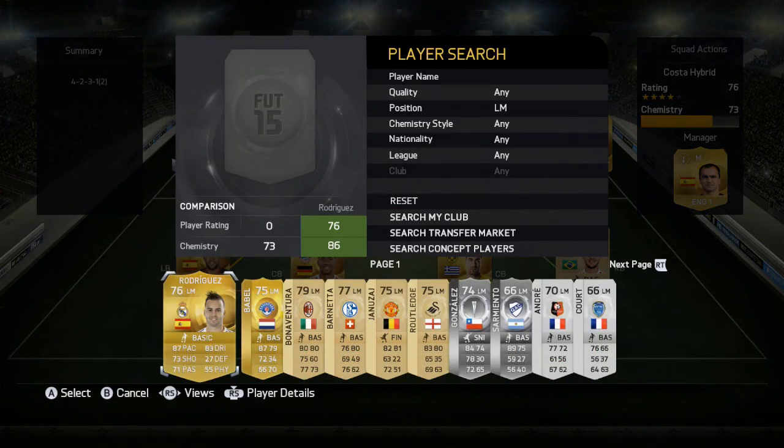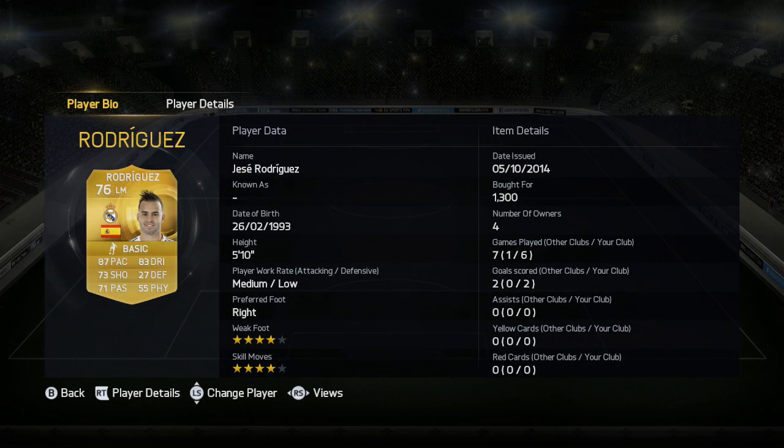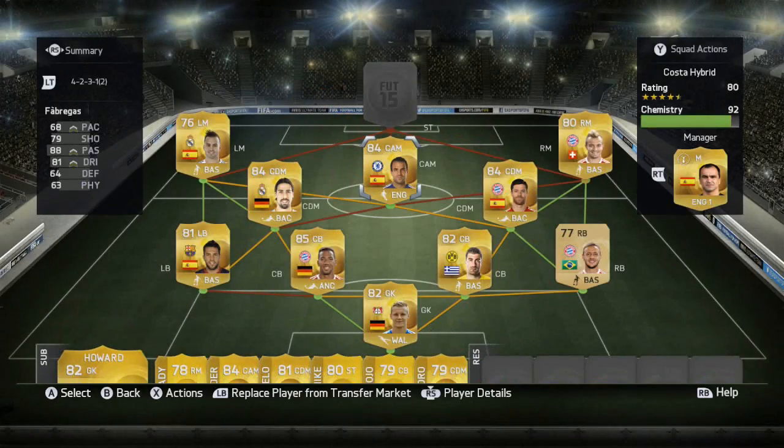Rodriguez has 87 pace, 73 shooting, 71 passing, 83 dribbling, and 55 physical — another player that gets knocked off the ball because he's quite small with only 55 physical. 1,300 coins, four-star skills, four-star weak foot — he's pretty much there just for the chemistry links.